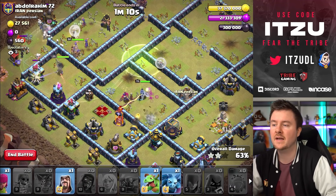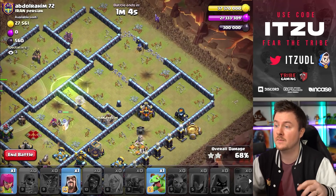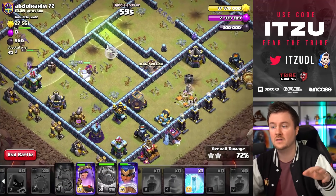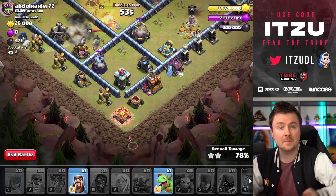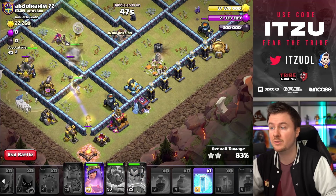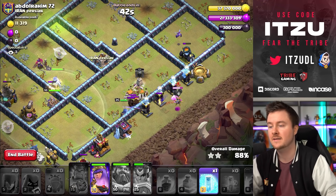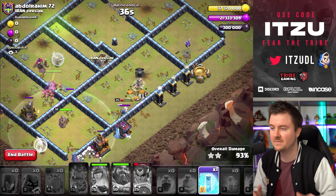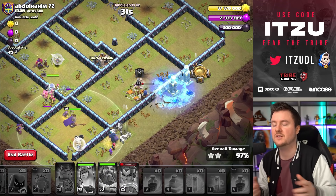This is looking really good. Placing the minion onto the gold storage — we know there are no air traps there since the blimp, coco-loons, and healers already went that way. We still have the baby dragon. I'm trying to tank with it for the Royal Champion but it didn't work out great. Either way, this is going to be crushing overkill — three star.